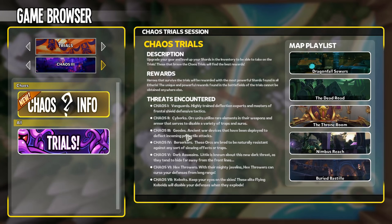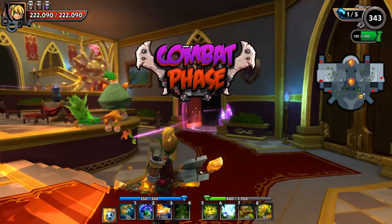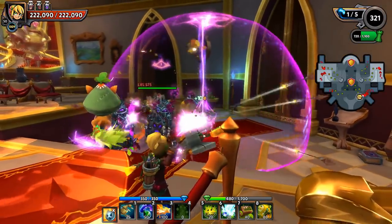Just like the other chaos tiers, Chaos 3 introduces its own mob - in this case the Geode. Geodes are ancient war devices that have been deployed to deflect incoming projectile attacks. The description tells us what the Geode's strong point is, and that is deflection of projectile attacks.